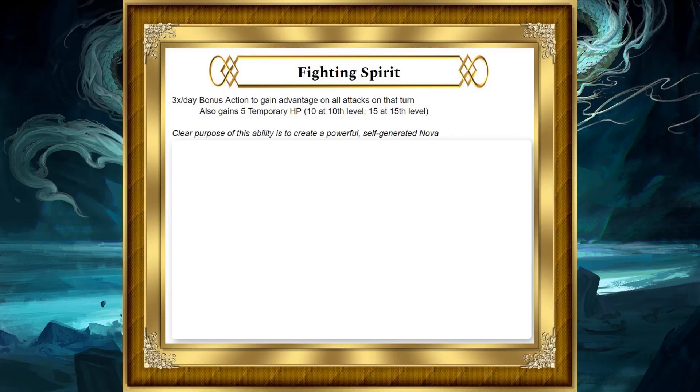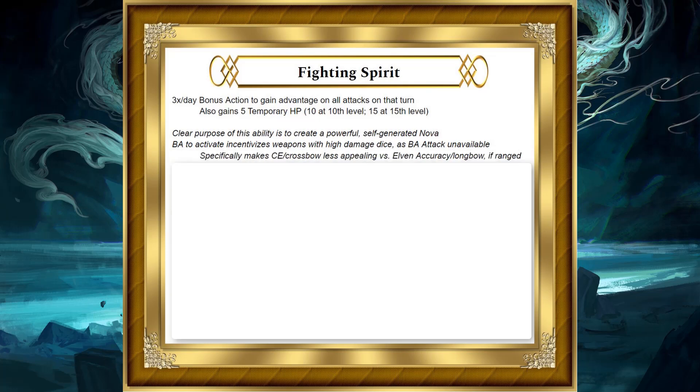Fighting Spirit is the core of this class, and the clear purpose of this ability is to create a powerful, self-generated Nova. The bonus action to activate does incentivize weapons with high damage dice, as the bonus action attack is unavailable. Specifically, that makes Crossbow Expert and Crossbow less appealing versus, say, Elven Accuracy and Longbow, if you are doing a ranged Samurai build.